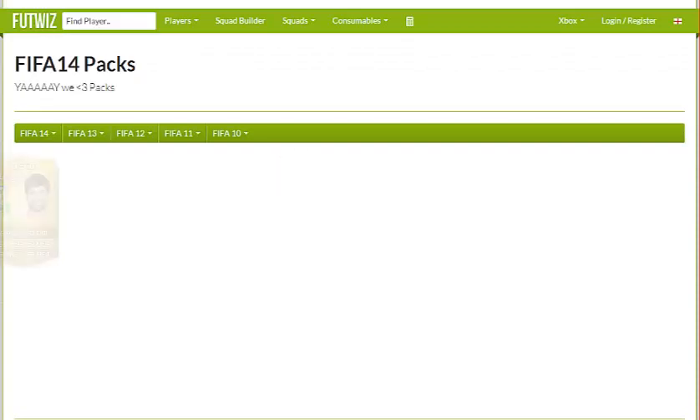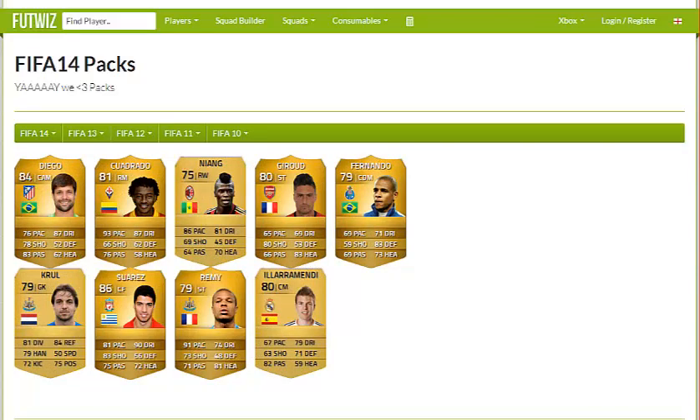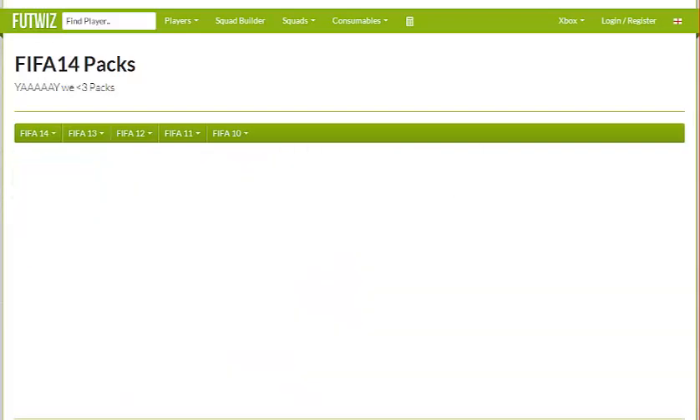Let's open another gold pack — that was a very good pack in terms of players. Suarez! Holy, that's a nice pack as well. Diego, Quadrado, Niang, Jiru, Fernando, Cruel, regular Suarez — not Inform, not upgraded — Suarez, Remy, and Ilara Mendy. Also very nice pack.